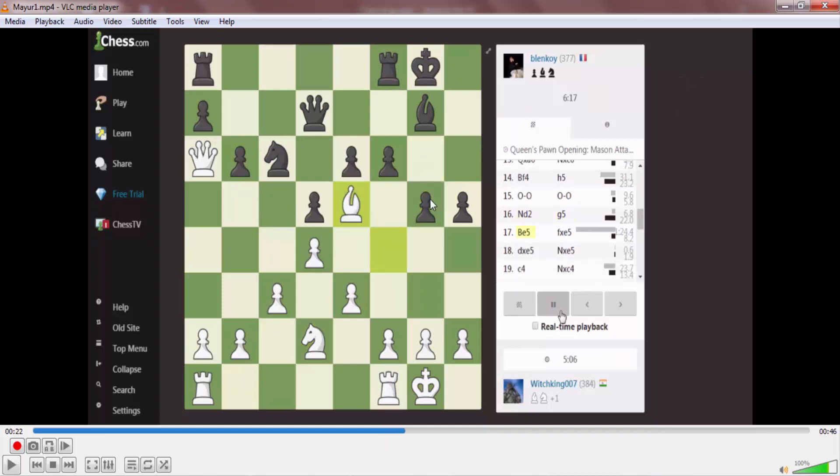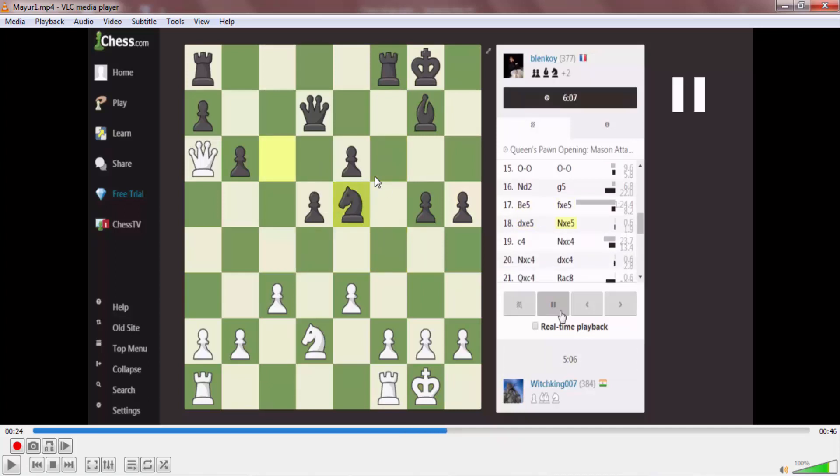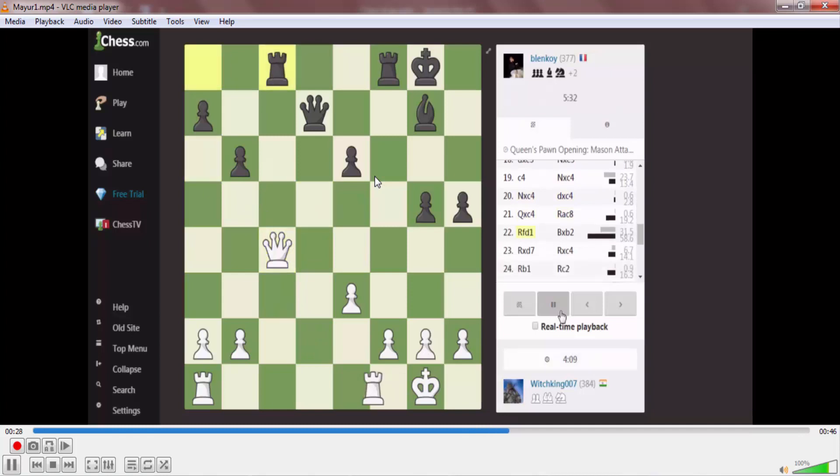Now White has just started losing control — he brought the bishop here, so Black can easily capture it. Yes, this is the fault of White. This fault gave Black the lead.